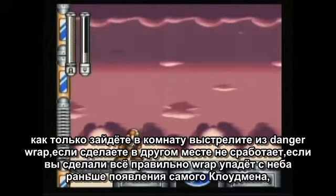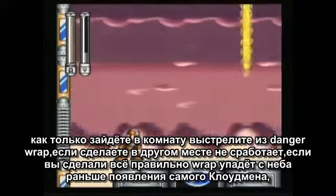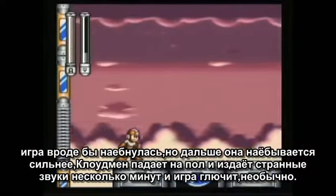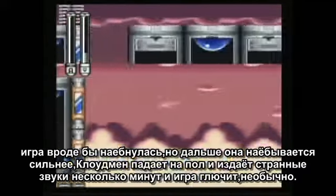If you get it off correctly, the Wrap will follow you into Cloud Man's room, float into the air, and catch Cloud Man before he even appears. That may seem messed up, but what's even more messed up is what happens next. Cloud Man falls onto the ground and just sort of makes weird noises for several minutes, and the game glitches out. Unusual.